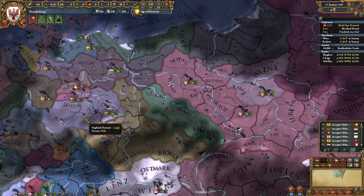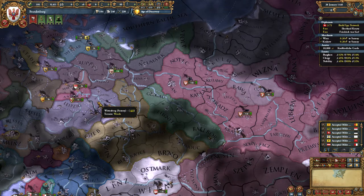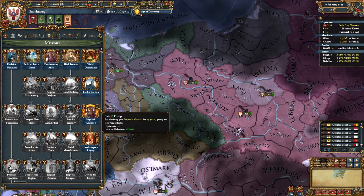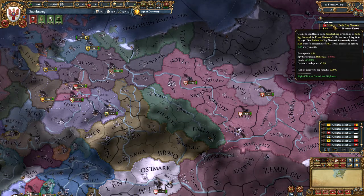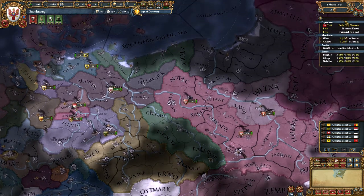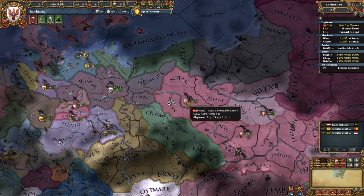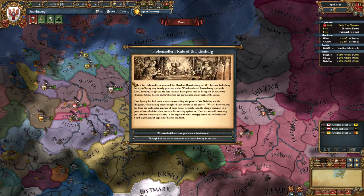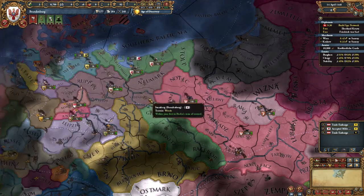So we're basically waiting for Poland or for Bohemia to get that claim. Now I don't have to build a spy network there while I'm waiting, and they don't have any crazy allies - that's good. There's nobody I can get a humiliate from yet.